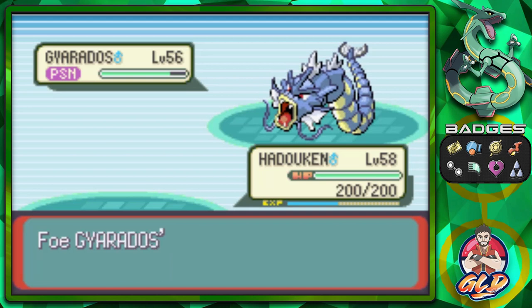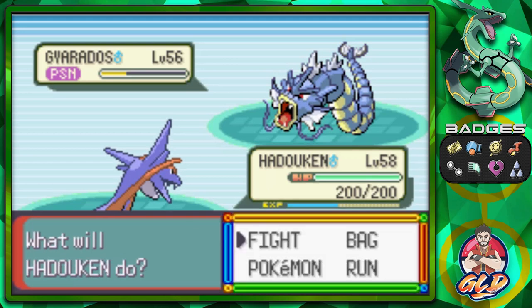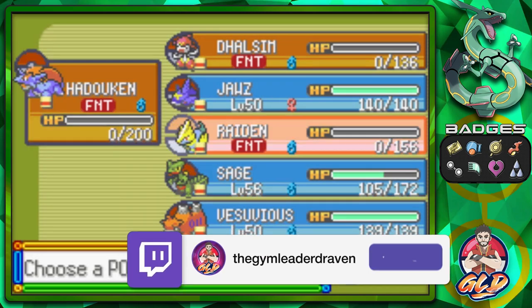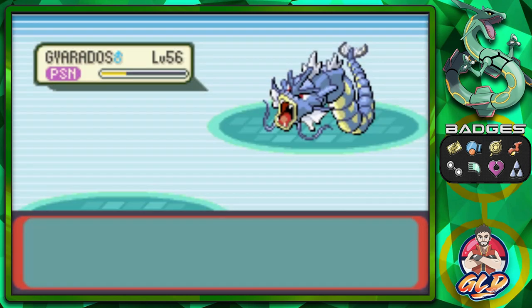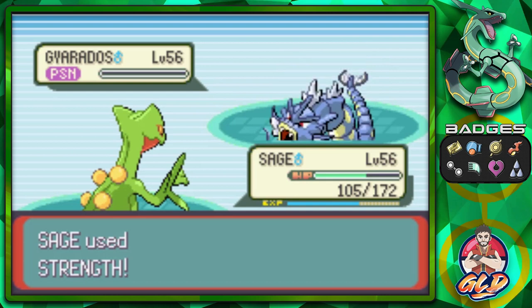This Pokemon is unstoppable! Let's hit it with a Fly attack — and here comes a Hyper Beam, which messes us up. But it can't attack for one turn! Let's go with Sage since we're strong enough. Gyarados is hurt by poison — Strength! It must recharge. Throwing out the peace sign — we win! Suck it Wallace!